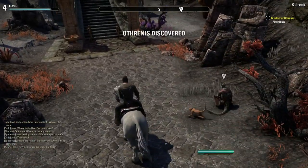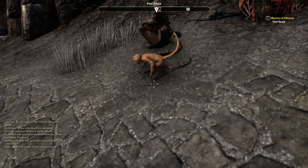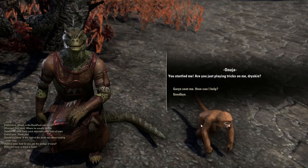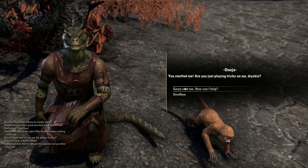We have a quest marker here. Let's hop off. Good thing to know that my monkey is fast enough to travel with me even when I'm on my horse — look at him, he's so cute. What's up, Onuja?